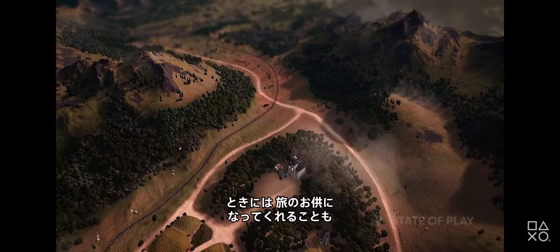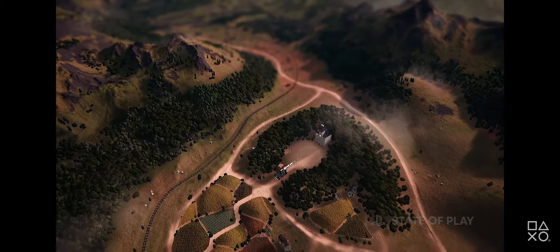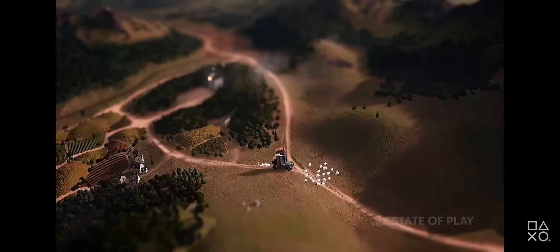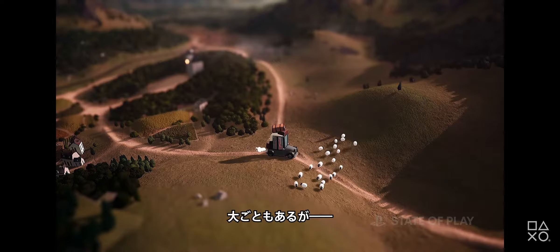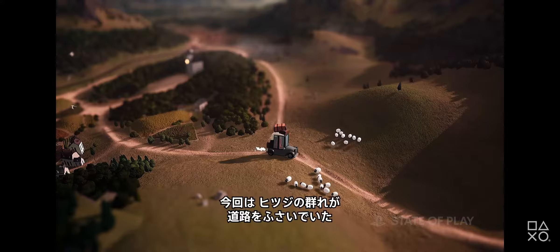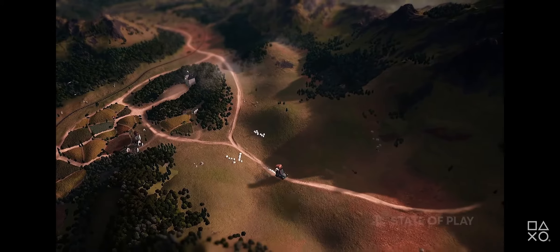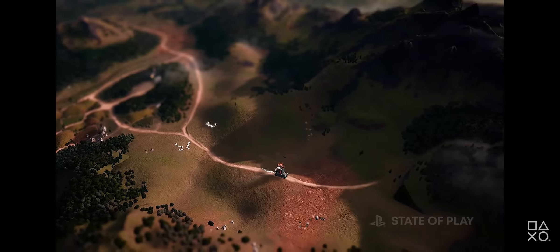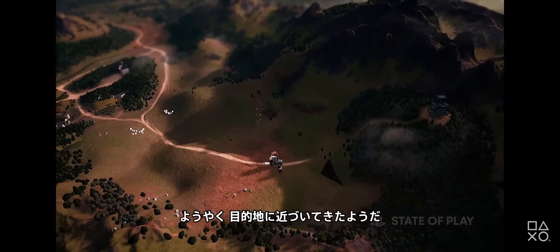the crew is available to travel together. During world map travel, you can encounter various events, some bigger than others. In this case, a flock of sheep blocking the road. Looks like they have arrived near their destination.